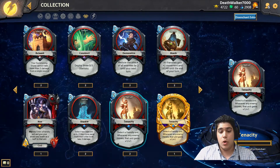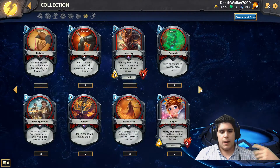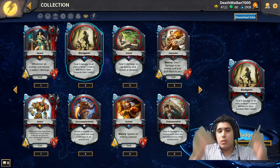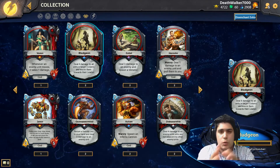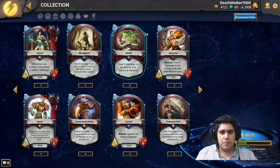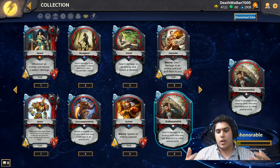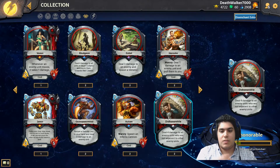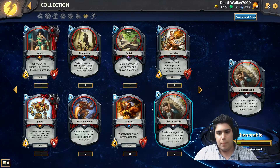Each time one of your opponents moves, a creature you've given Tenacity to gains plus one, plus one. Bludgeon deals four damage to a column, and you can blink one of their units into a column so three enemies are lined up before firing it off. Dishonorable deals four damage to all enemies who are not adjacent to another enemy — meaning if your opponent's units are spread apart, they all take four damage. You can then combine that with your leader's blink to force them to fall apart.